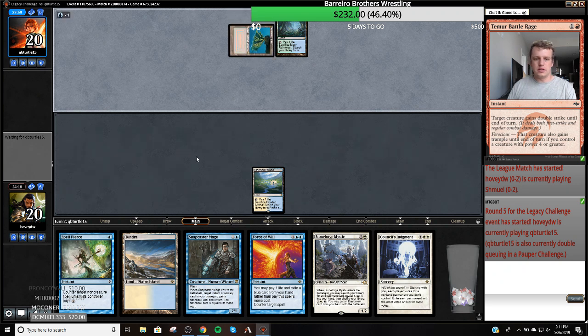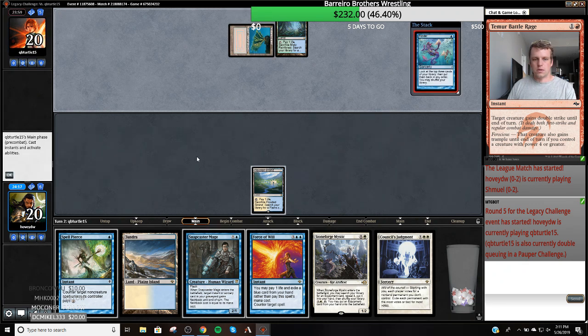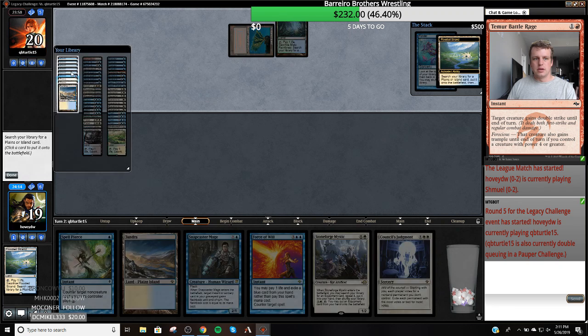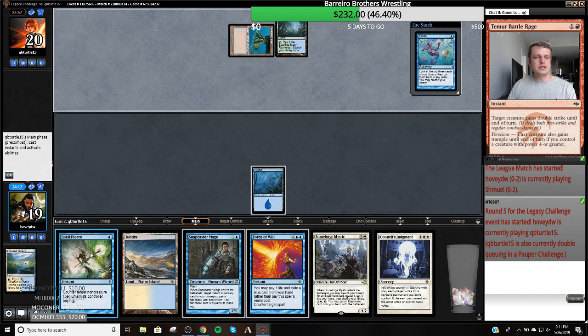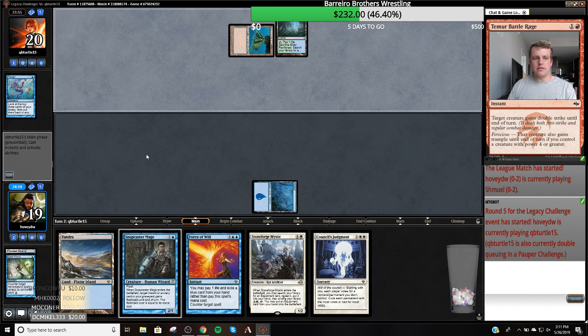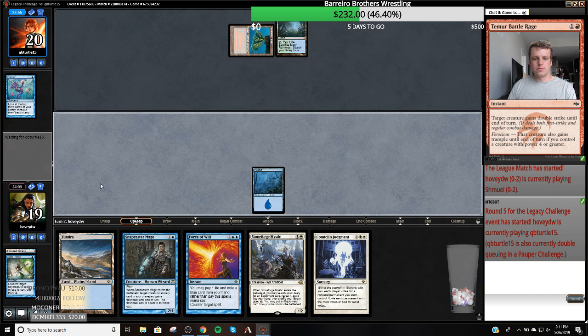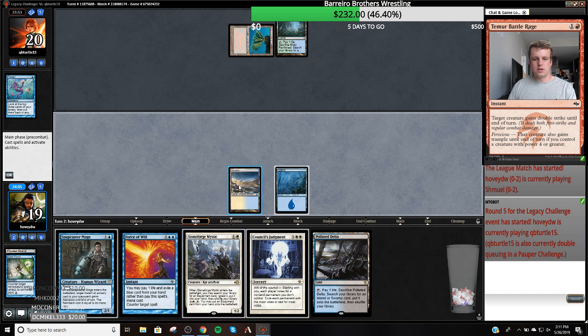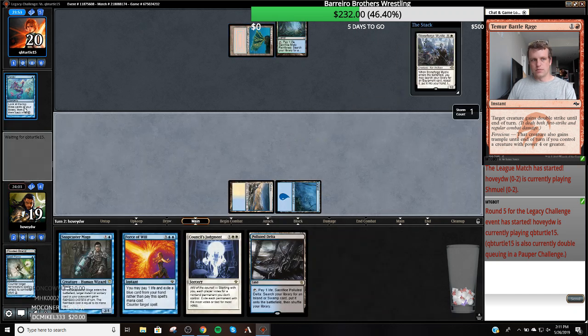Nothing on turn one from our opponent is a little... I think I'm going to Spell Pierce this because I'm going to play Stoneforge Mystic next turn and my Spell Pierce doesn't do anything then. So I might as well get out ahead of it. I'm going to hold my fetch land — I'm just hoping they needed that Ponder in order to set up.